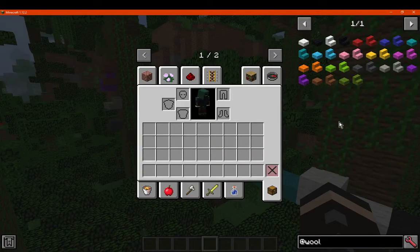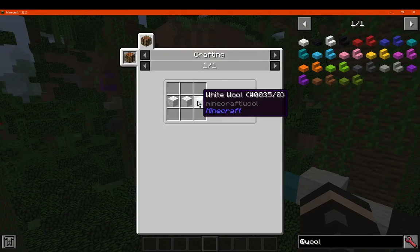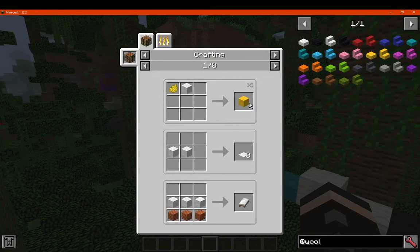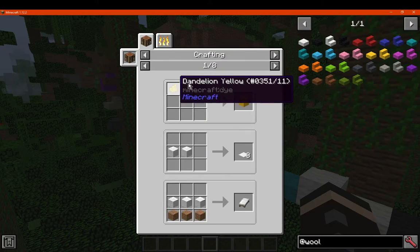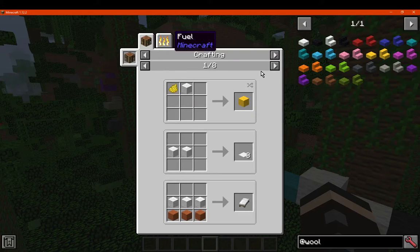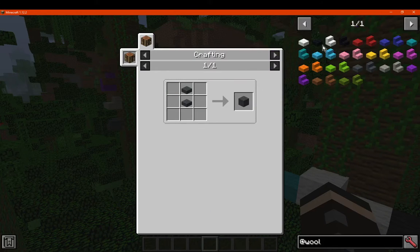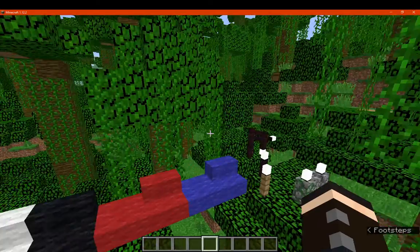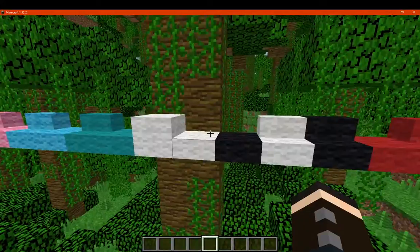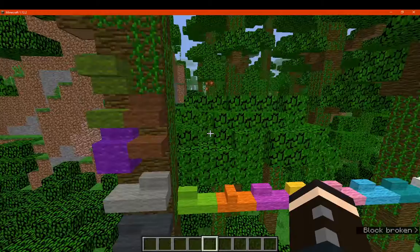Now I don't think there's a way you can use a wool block and dye the stair or slab versions — you still need to use the block itself to do that. These aren't burnable either. So pretty much it's just slab and stair versions of wool, with no other properties than what wool already has.